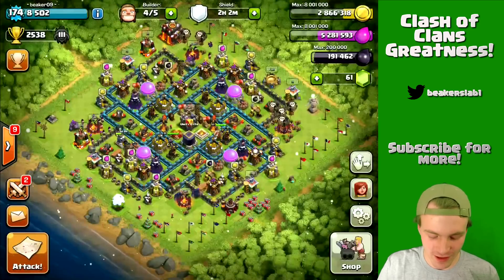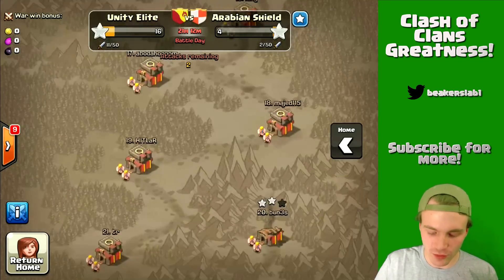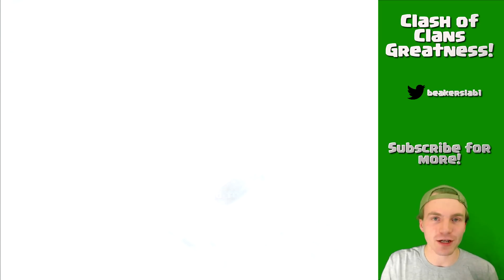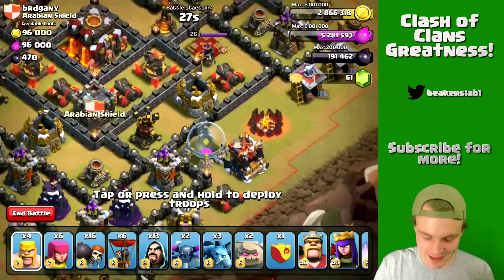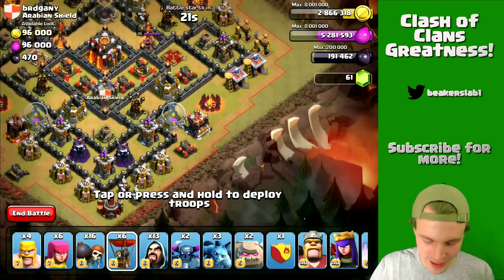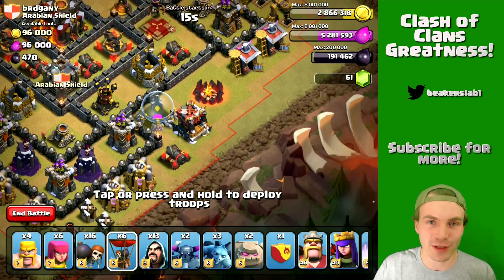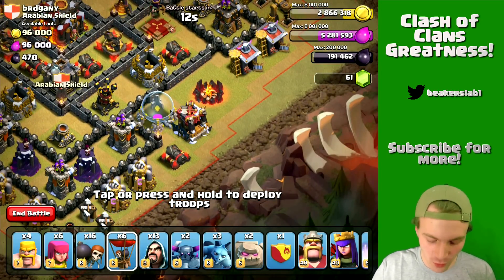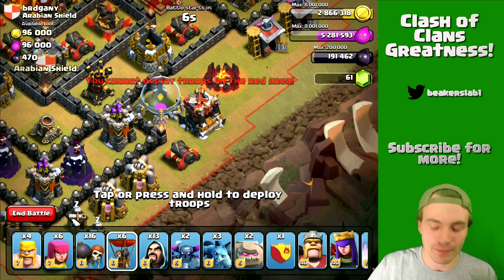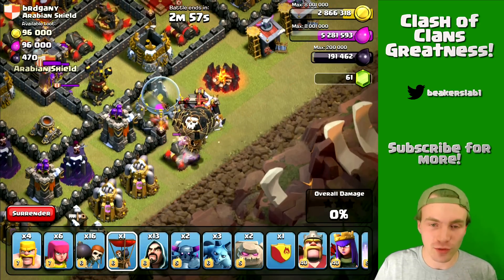You'll see I have a go-wipe army. I've got a bunch of balloons — those are gonna help me lure the clan castle and hopefully kill it as well. We're attacking base number nine right here. Let's do it! I like to double-check once I'm in the raid that we have everything we need. Looks like we have heroes, clan castle, and spells. We're gonna use five balloons to lure the clan castle — one, two, three, four, five.